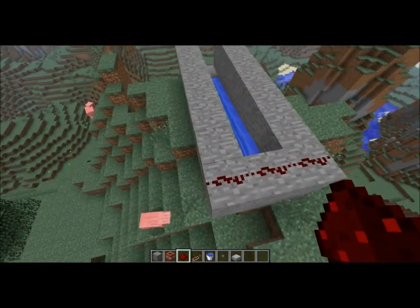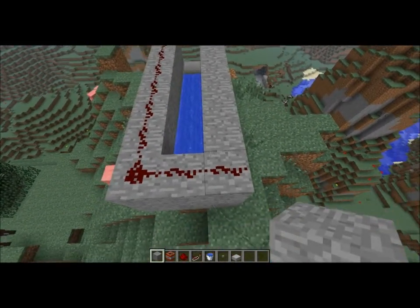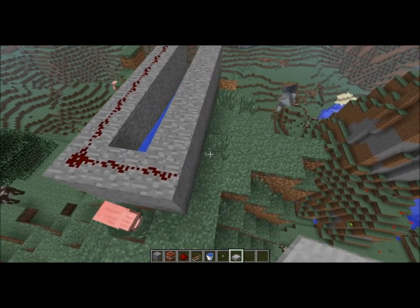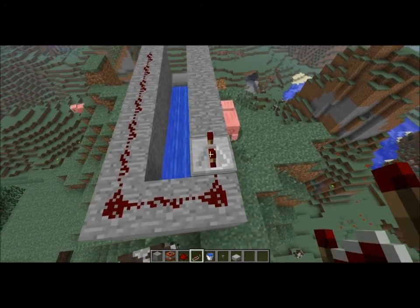Press E to jump out of the jet and get blown up. One, two, three, four, five, six... Anyway, I think I might put rocket pods on. You use rocket pods, don't you?